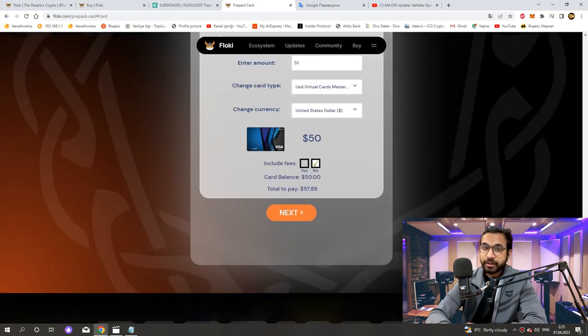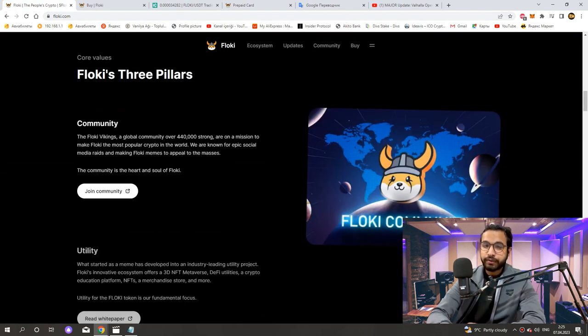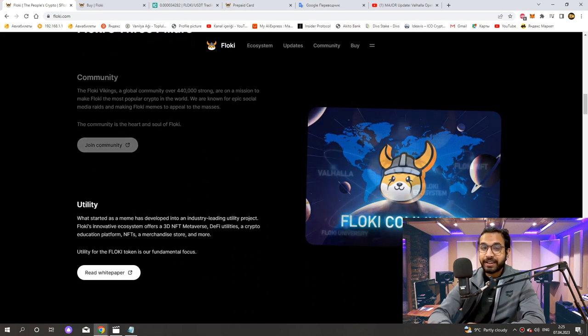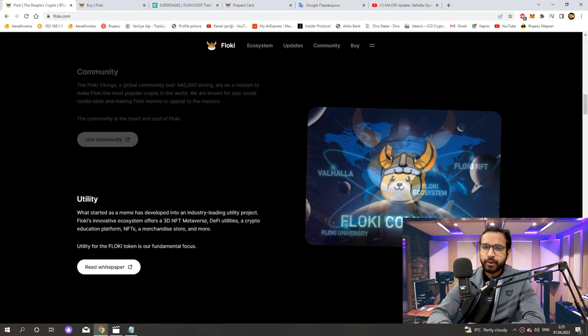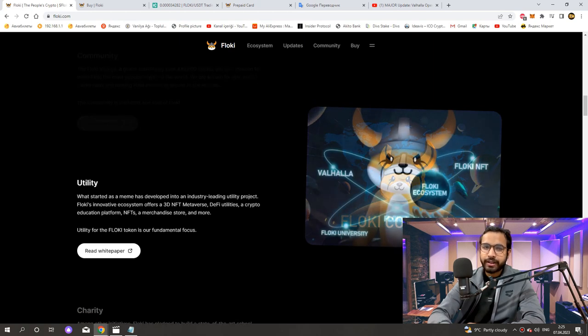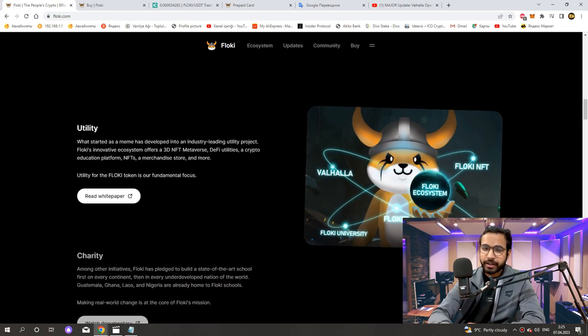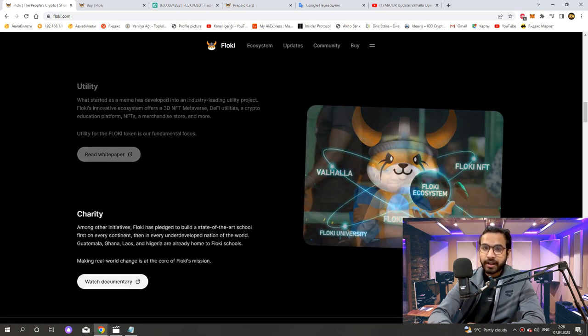Now let's look at the three important pillars of Floki. First, Community: The Floki Vikings, a global community over 440,000 strong, are on a mission to make Floki the most popular crypto in the world. They are known for epic social media raids and making Floki memes to appeal to the masses. The community is the heart and soul of Floki. Second, Utility: what started as a meme has developed into an industry-leading utility project. Floki's innovative ecosystem offers a 3D NFT metaverse, DeFi utilities, a crypto education platform, NFTs, a merchandise store, and more. Utility for the Floki token is the fundamental focus.